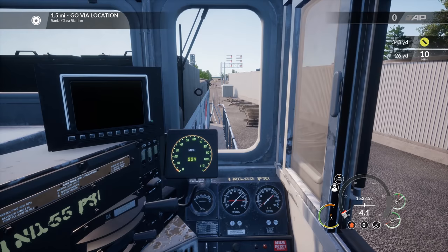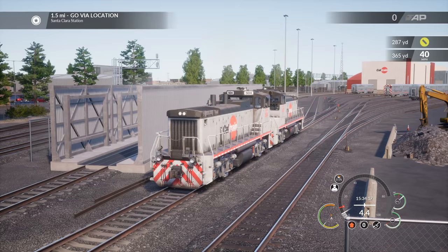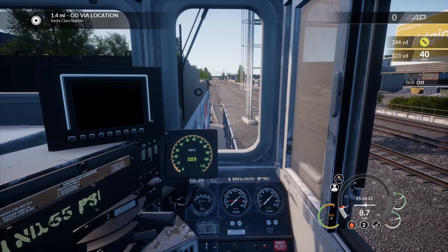1.5 miles out. We turned the lights on the back — wonderful. I don't know why they never have you turn the lights on; that should really be part of the startup. Throttle up now and we'll get rolling. We have a little more speed we can acquire here. Throttle up — give a little blast there — turn off the bell because we don't want to listen to that.